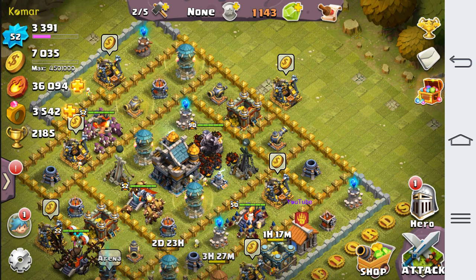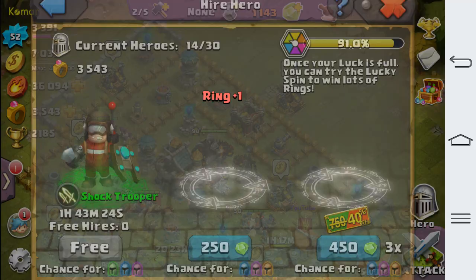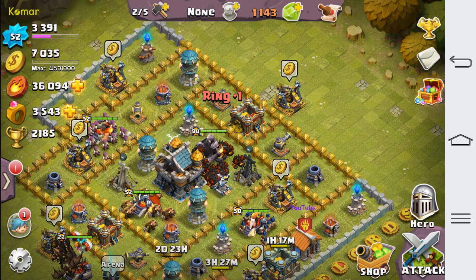Also in the hero section, before this was called Recruit, now it says Hero. So you just use heroes and that's how it works now — it's called Hero now.